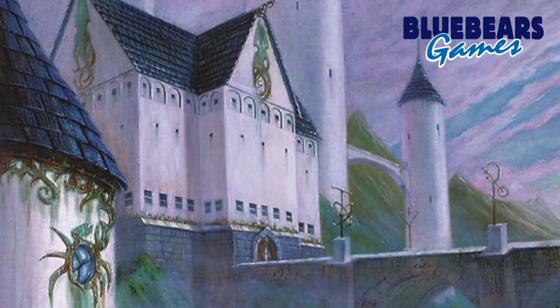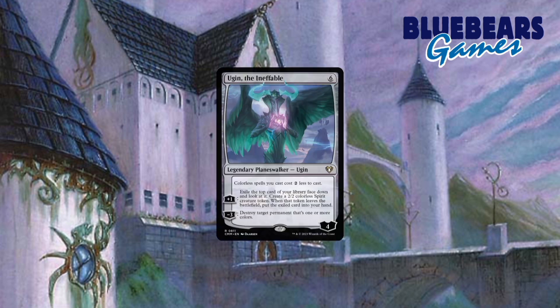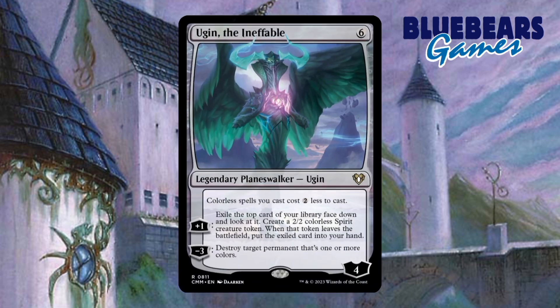And finally, the last card I'll go over before showing you a combo is a Planeswalker called Ugin the Ineffable. Similar to Mystic Forge, this version of Ugin affects morph-like abilities, lowering the cost to cast them by two as a static ability. When combined with Dream Chisel, that makes playing creatures face-down free if they would cost three mana. Add Mystic Forge to that mix and you've got some insane synergy. This card also has two loyalty abilities — the uptick creates colorless creatures that draw you a card when they die, and the downtick is targeted removal. Honestly, this may be one of, if not the best card you can add to this deck.